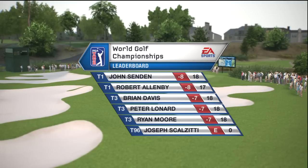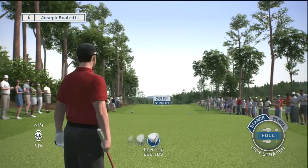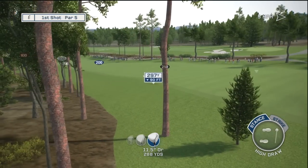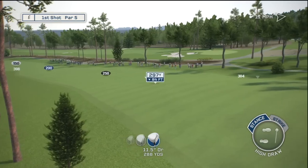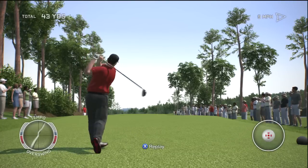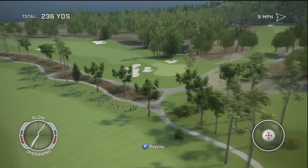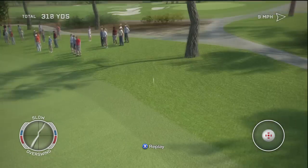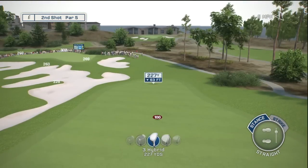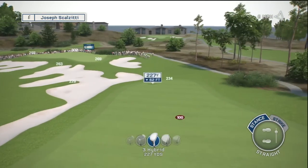It seems like a pretty cool course - a little hilly, looks kinda hard. All right, let's draw this. A win should kinda take care of itself with the draw. Or not really - this draw's not gonna do much. Well, I just hit the ball like a dumbass. Now I can't hit the green in two. Just hit the ball like you're supposed to.